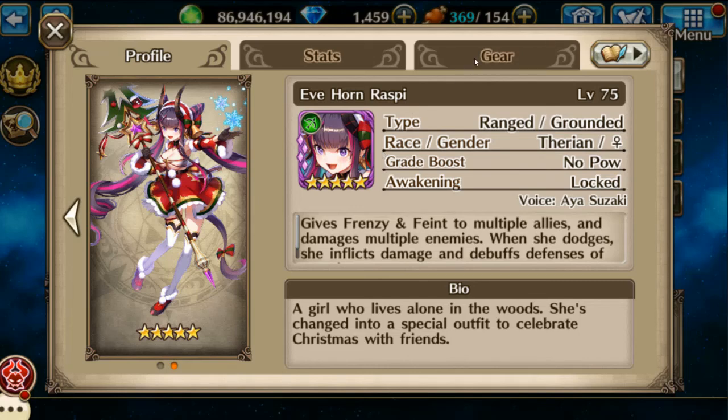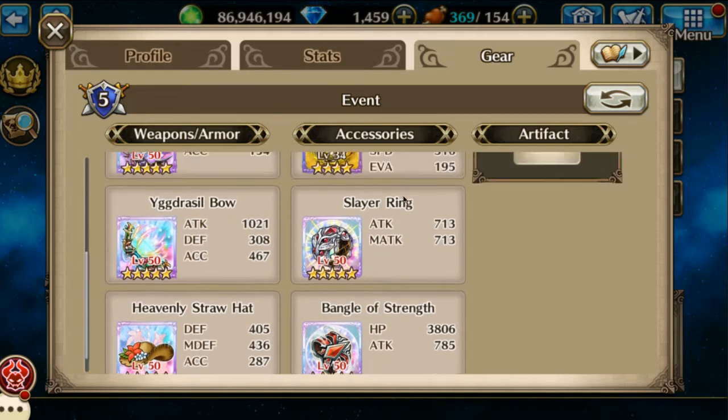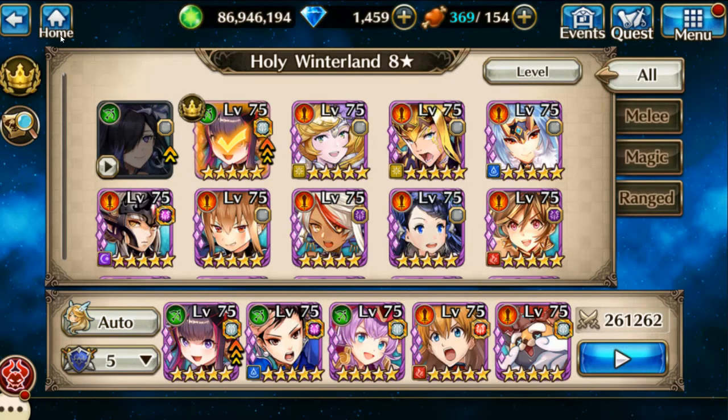And last but not least is Eve Horn Raspi. And there we go — I definitely love having her for the extra drops. So here we go with the fight.